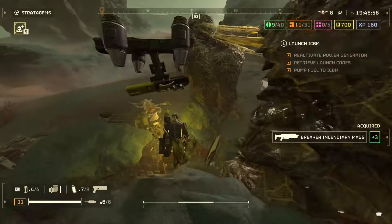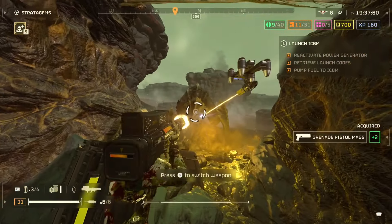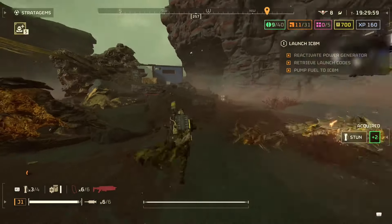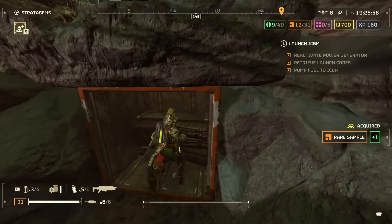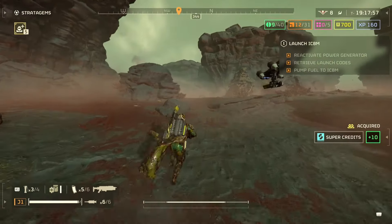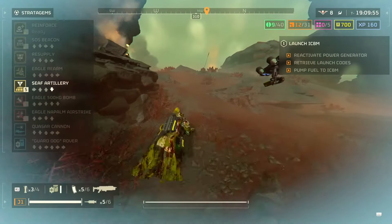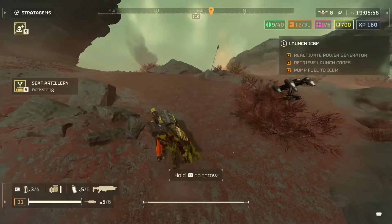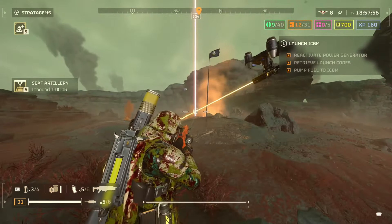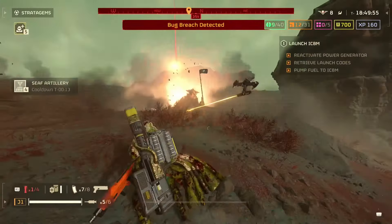The flamethrower's damage against bio spewers is impressive — extremely impressive — because so many things can't kill them quick, but the flamethrower can. If you stun a charger and shoot the leg as the host with all the fire buffs, you're instantly deleting chargers. But the quasar cannon also instantly deletes a charger when you shoot them in the face after stunning. With the quasar I know I can fight a bio titan, and I can handle a shrieker's nest from distance — I don't have to run in there.